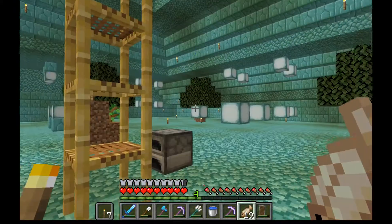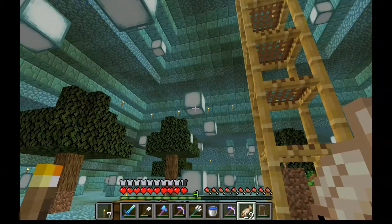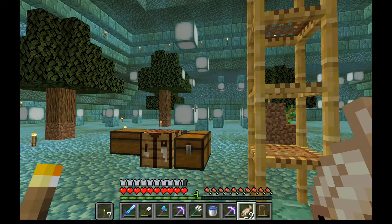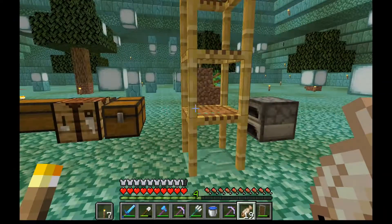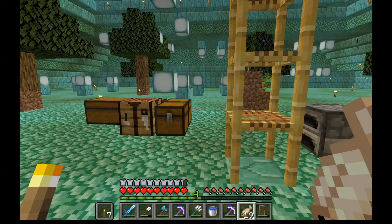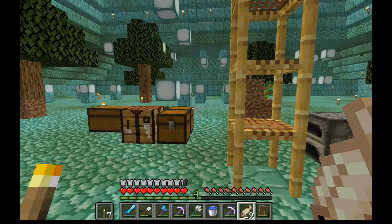I have totally cleared out the ocean monument and it took a long time. We still have all these sea lanterns to take out, but right now they're providing light so I'm going to leave them for now. This has been our way in and out of here. I still have to make the other ender chest because I've got a whole bunch of stuff left back at the ship. I've made one already and it's in the captain's cabin.